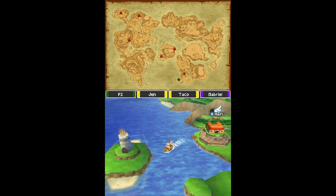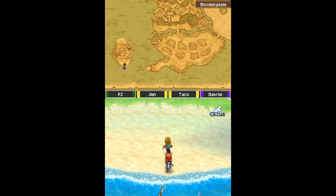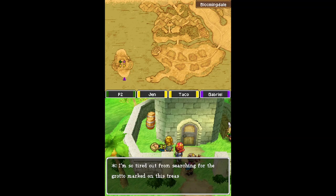I don't like anything that you just said. It made me confused. Alright, we're going to just embark here and see if there's anything we need to find out. I'm so tired from searching for the grotto for this treasure map — I can barely move. Where can it be?